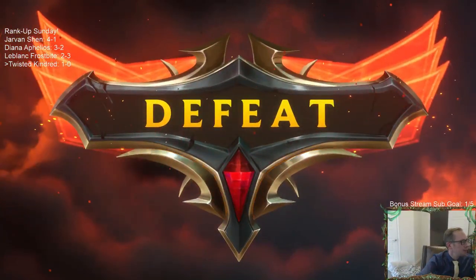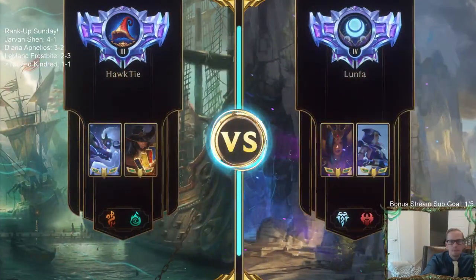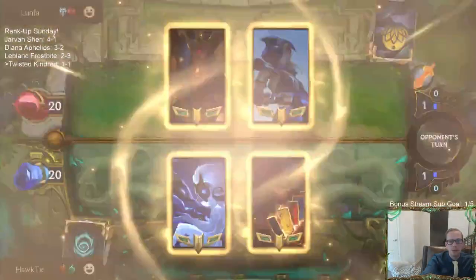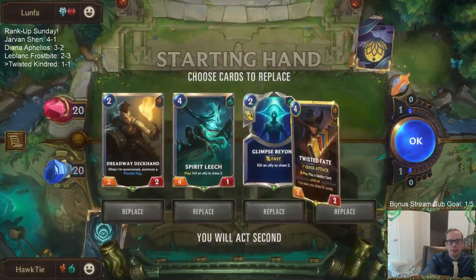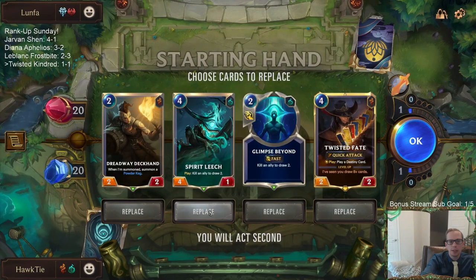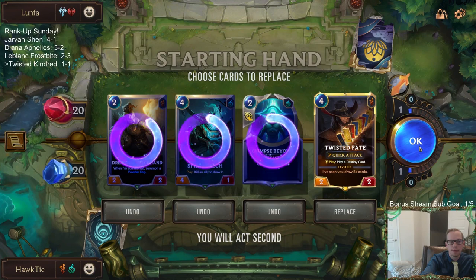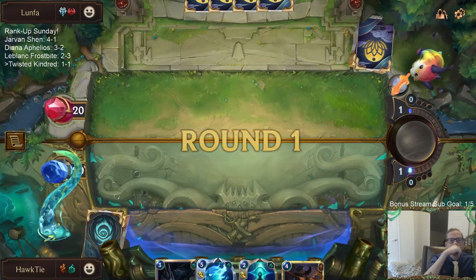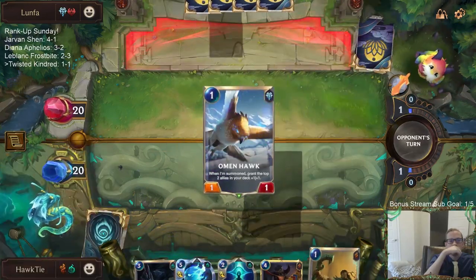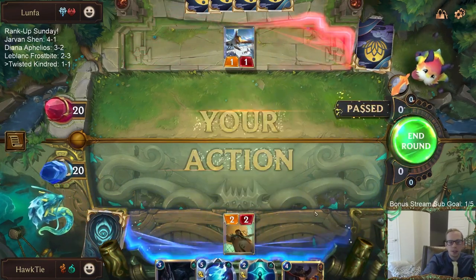Terrible mulligan, terrible mulligan. I could see this kind of being a tough matchup. Reckoning can wreck us. Spirit Leech and Glimpse Beyond do draw cards. The next time we find a Go Hard on turn one is going to be the first time.